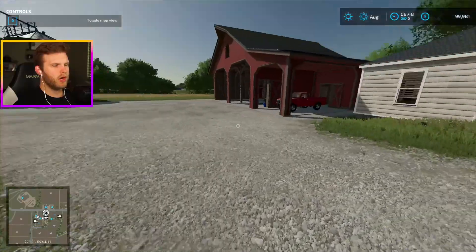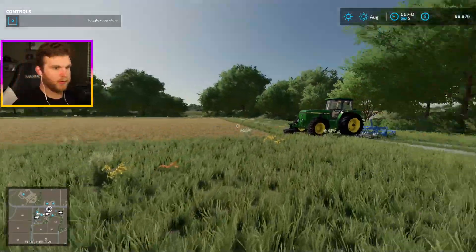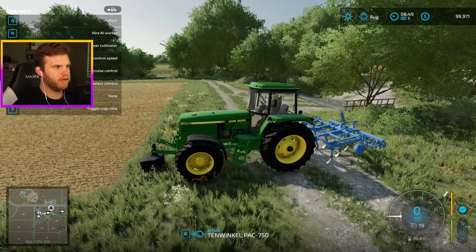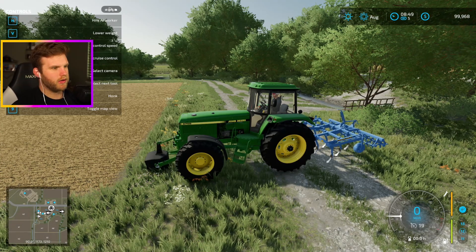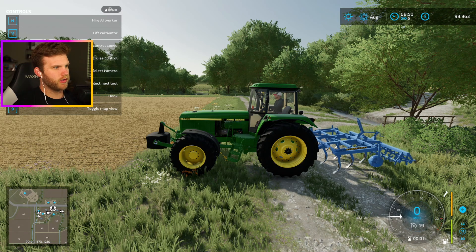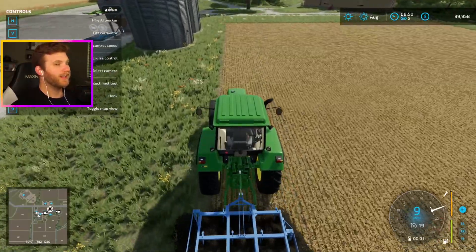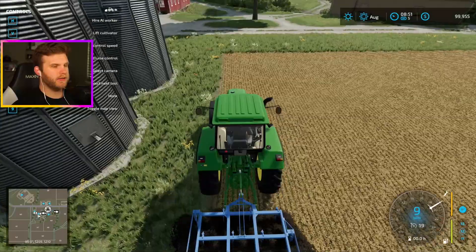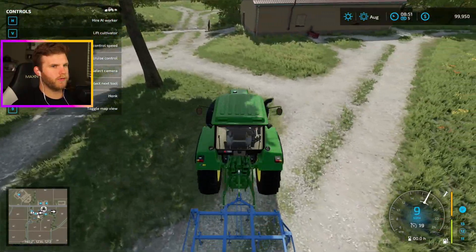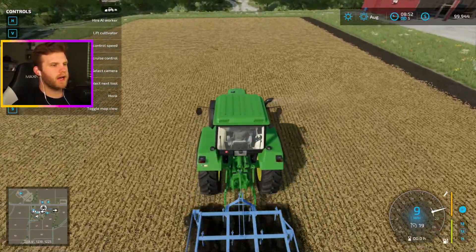Out here on the farm we have quite a bit of things we can do. We have a barn, and this field looks like it needs to be plowed. I'm going to attach the weight in the front — G to go to the back one — and lower the cultivator. What we're doing right now is cultivating this field. It won't take very long; this field is already mostly done. I'll go row by row.